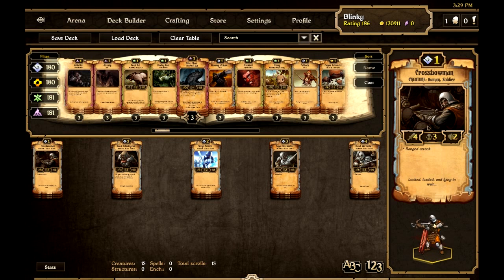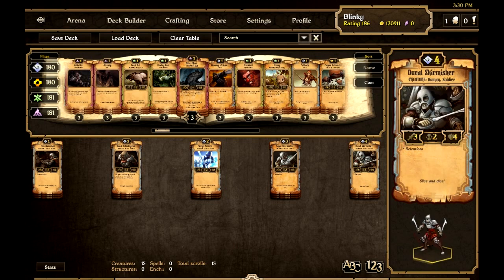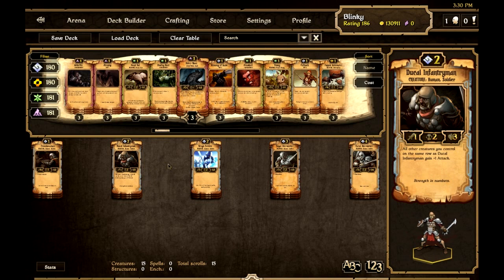Crossbowman also lets you go turn one Crossbowman, turn two Duke Infantryman, turn three Wing Shield, which helps get armour up. Duke Infantryman is a Human Soldier for two cost: one attack, two health, three countdown. All other creatures you control in the same row gain plus one attack. This can help you get up to four attack with the three-attack creatures like Royal Skirmisher, Duke of Skirmisher, and Wing Soldier, letting you kill a lot more things. Three health is also significant — the difference between two and three health matters against Decay's Dominance effects.